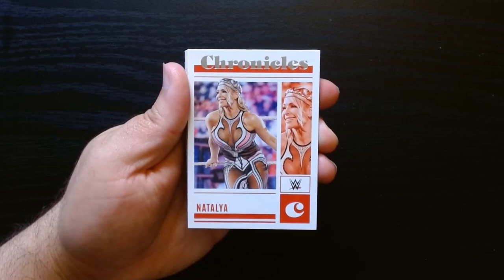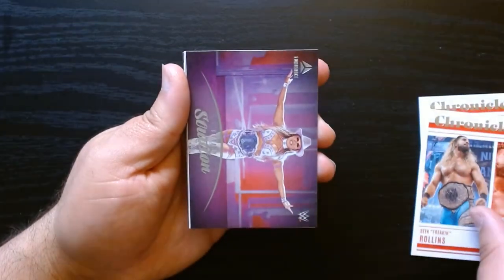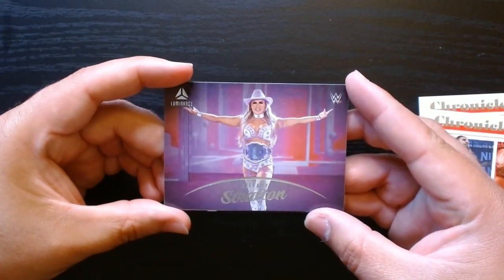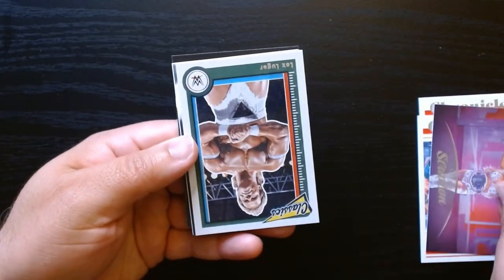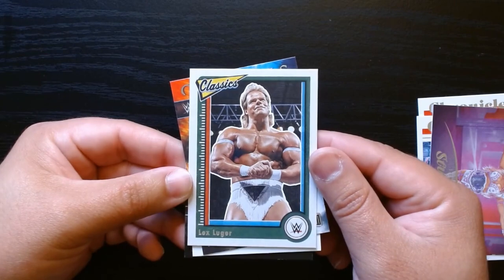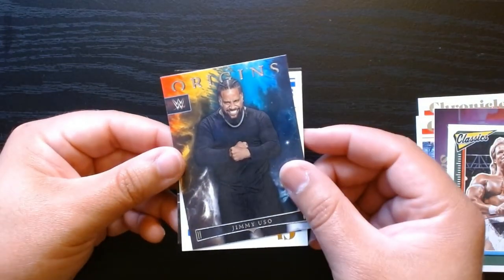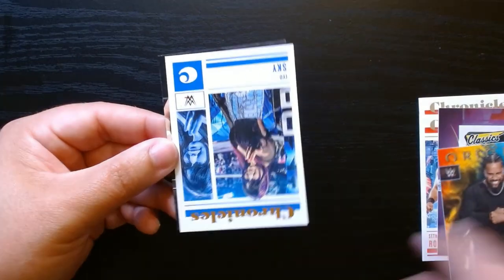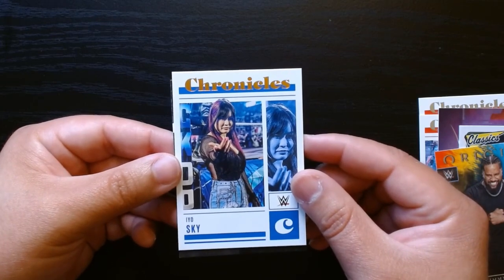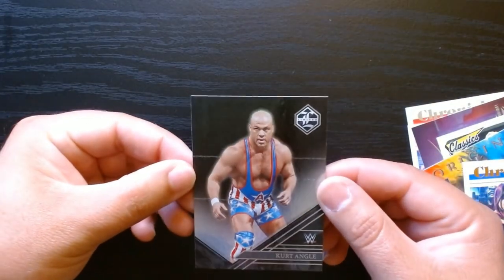There we go — Natalya, nice, look at that. Seth Rollins. The Luminance Tiffany Stratton — nice looking card, horizontal. We got the Total Package Lex Luger — an absolute unit. Jimmy Uso on the Origins — okay, this is the bronze because the letters are a little darker. The bronze version of the base, and we get a Kurt Angle on the Limited.